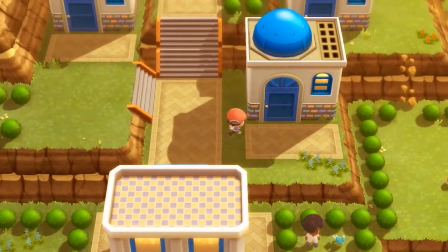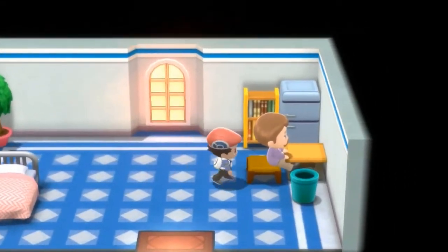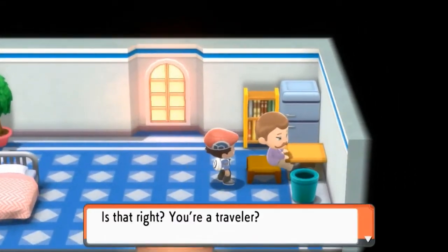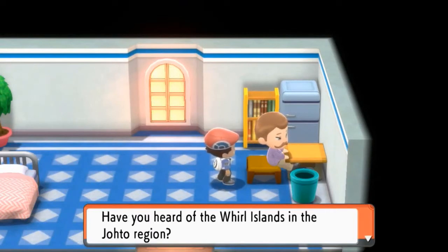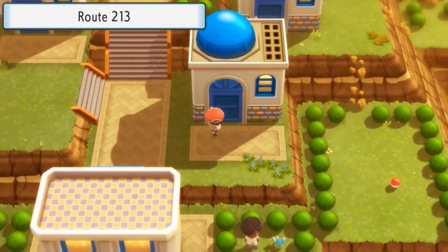Here we are on Route 213 — it isn't exactly a full city but there are NPCs to talk to. One traveler asks if I've heard of the world items in the Johto region and the silver-colored Pokemon. He says he must see that in his lifetime. Trust me — we're going to see that pretty soon.